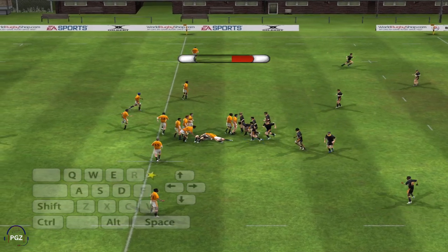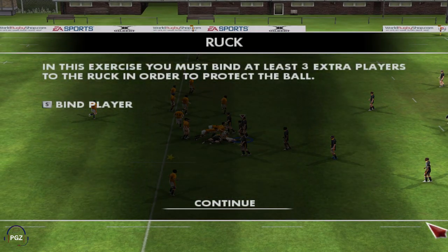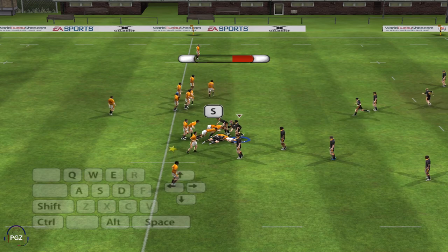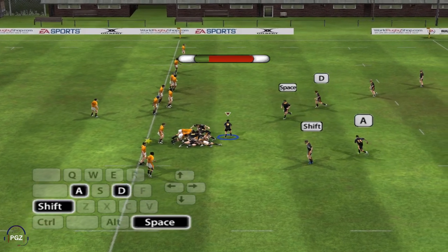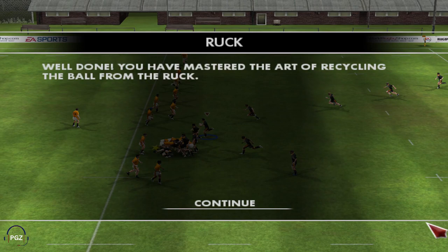Now I'll take you through what you need to do when your player is tackled to the ground. When you have been tackled, the laws of rugby state that you must release the ball immediately. Tap the S key to bind teammates to the ruck — each time you press it a new player will make his way to assist. The ruck gauge above the packing players will display how well your team is faring in the contest. Pressing A or D will make the scrum half pick the ball up and pass to your team's backs on the left or right respectively, while the left shift key or space bar will pass the ball to the forwards. You've just learnt the basics of how to win and play the ball from the ruck.